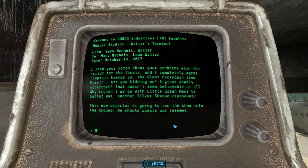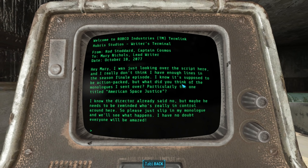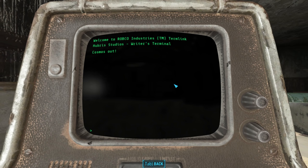The next intramail is from R. Stoddard — regarding script changes. Rod writes: 'I really don't think I have enough lines in the season finale episode. I know it's supposed to be action-packed, but what did you think of the monologues I sent over? Particularly the one titled American Space Justice. I know the director already said no, but maybe he needs to be reminded who's really in control around here. Please just slip in my monologue and we'll see what happens. I have no doubt everyone will be amazed. Cosmos out.'